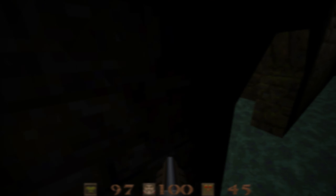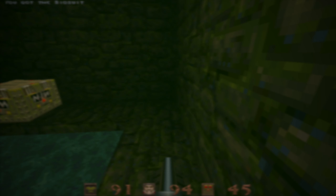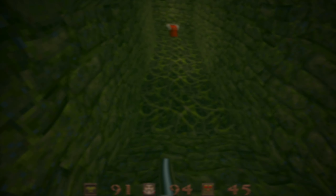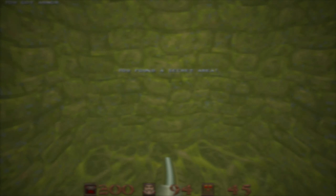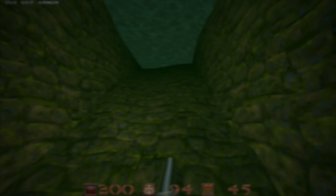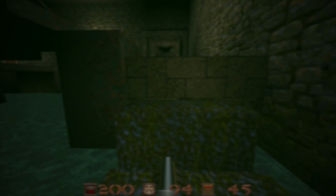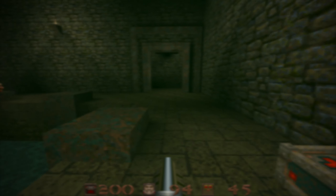It provides 200 points of protection. The other suits of armor in Quake are only able to be accessed when the strength of the Red is reduced to below 113 and 38, those numbers referring to the yellow and green armor respectively.